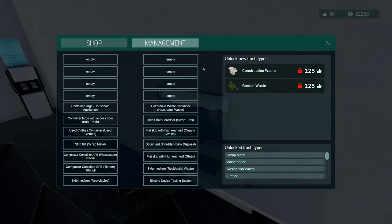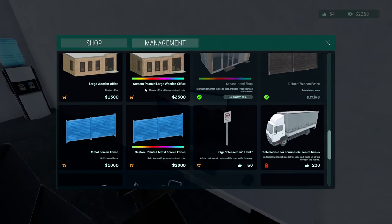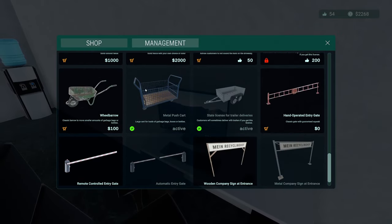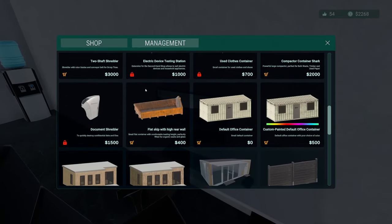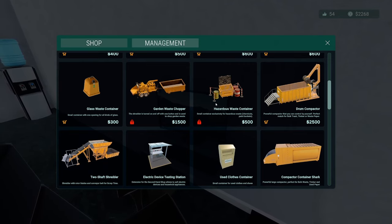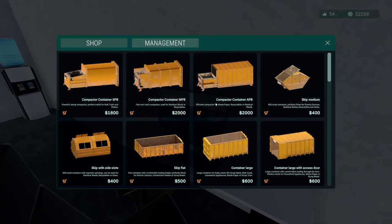Let's go to the shop and let's see how much it is for that commercial license. 200 satisfaction for the commercial waste trucks. Now the other thing I need to do is get a container for electrical devices, because that was the one thing I was missing. I had a few people tell me that's what I needed in order to get electrical devices. So thank you very much for helping me with that.